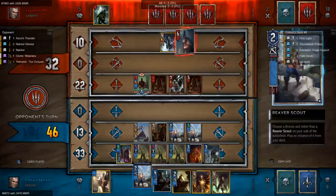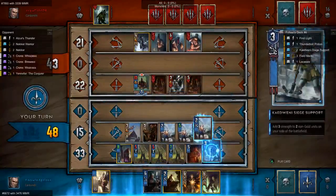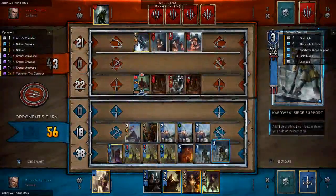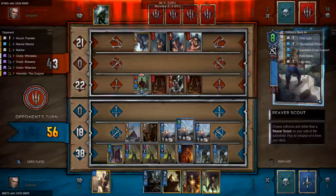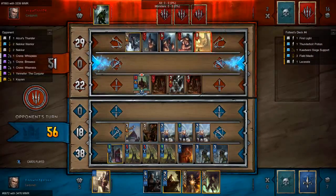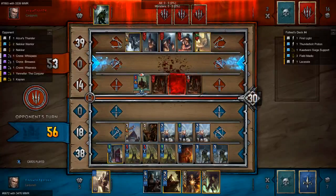We don't mind our opponent putting so much strength into the board. We're going to continue buffing these. This continues to keep us out of range of certain things and allows us to copy the Reaver Scout with the full test leader ability, which we're probably going to end up doing. This also protects us from Geralt Igni and weather.